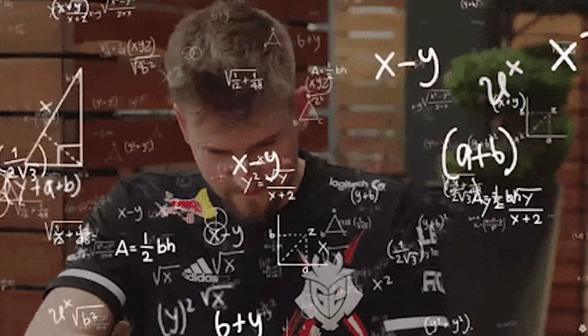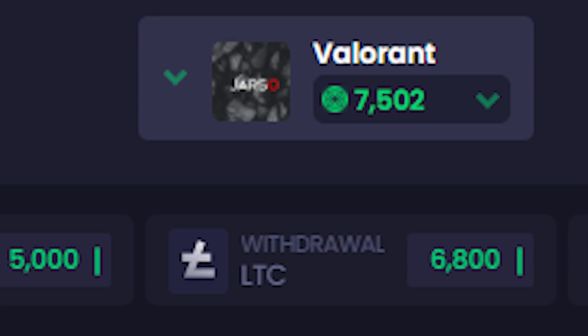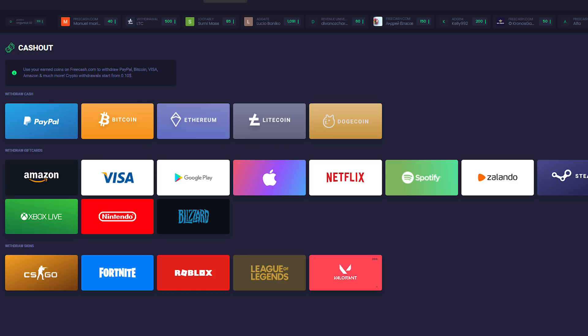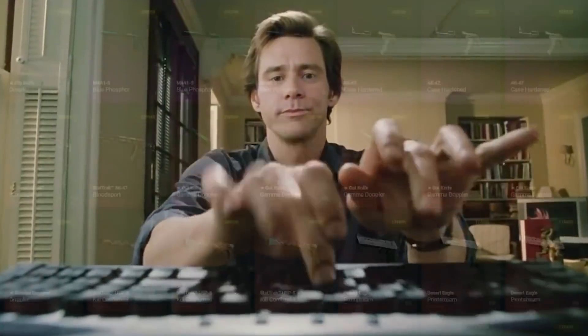The whole concept is very simple. Just complete different tasks to earn coins, which you can use to redeem Valorant gift cards, skins of different games, PayPal, Bitcoin, and a bunch of other options. Obviously, it's not going to be a Silicon Valley type of earning, but it's a great start to buying some decent-looking skins from scratch.